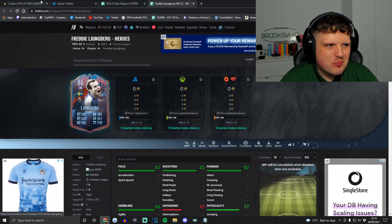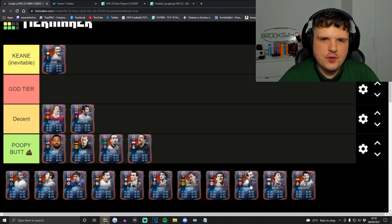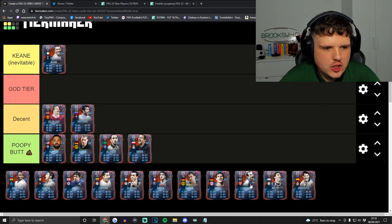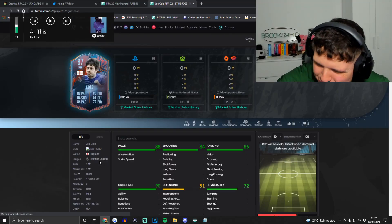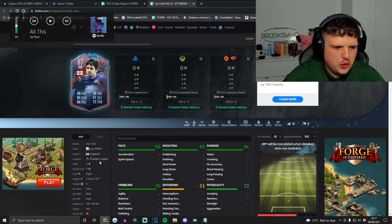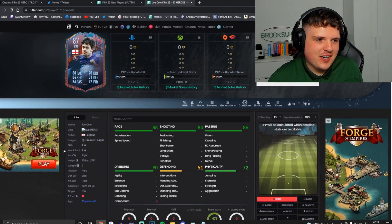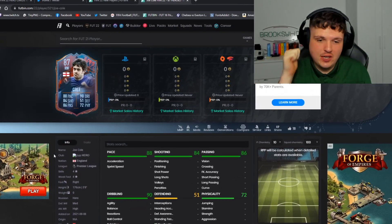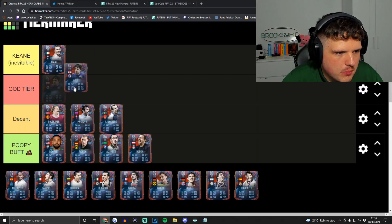Freddie Ljungberg — at the start of the game, for the first couple of months, he's actually going to be pretty decent. That's it. Now — Joe Cole. Why has this man not got five-star skills? Someone explain that. Joe Cole ain't looking bad, not gonna lie. He's got the English links, the Premier League links, and the cob of my heart. Joe Cole in my opinion is God tier — and that's absolutely not biased because I don't have three or four Chelsea shirts.